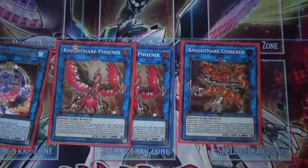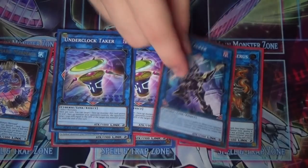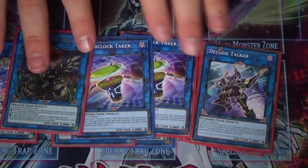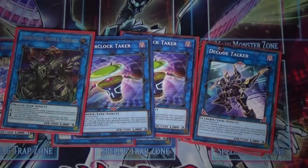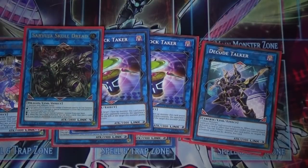For links, I'm playing Nightmare Mermaid, two Phoenix, and a Cerberus. I also play two Underclock Taker — there are combos with him and I think he's really good in this deck. One Decode Talker, and one Saryuja. You could honestly cut some of this for the Fiend link monster, because I think there might be a Burning Abyss with 500 ATK or DEF that would make him worthwhile. Saryuja is here just to be Saryuja.